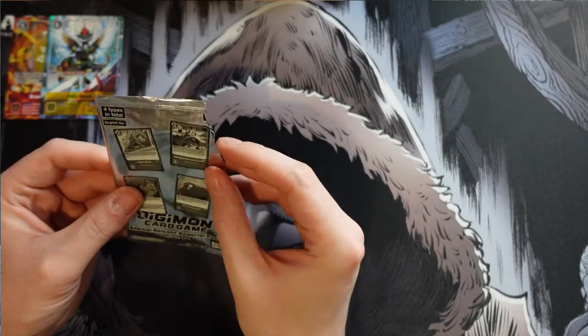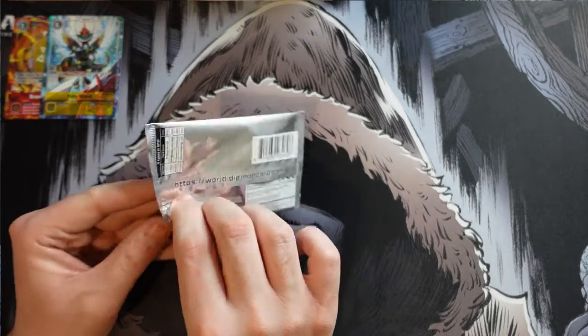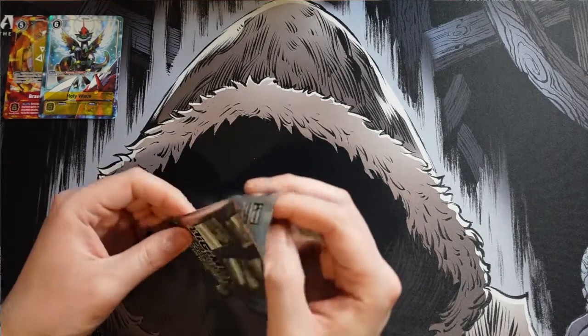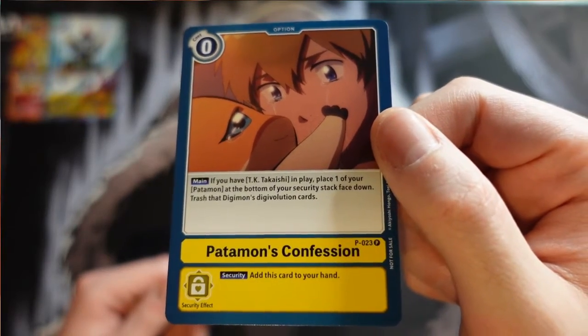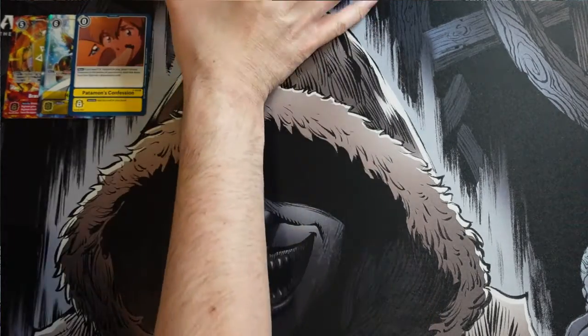Now there are four options for the memorial pack - as you can see, four options in total, and it looks like they're all the same. So let's see which one we get. We get Patamon's Confession, which looks like it's got art directly from the anime on there. Nothing shiny or too foil on that card, but pretty cool to get the alternate art on that.